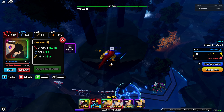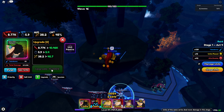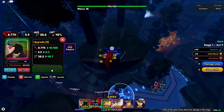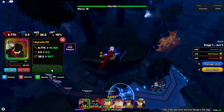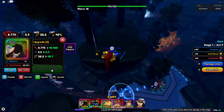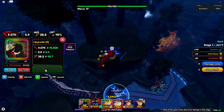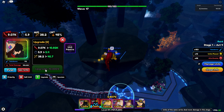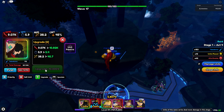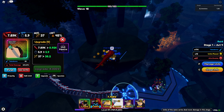I'd also recommend getting Tengen or Akaza, because units from the same map — Demon Slayer characters on this Demon Slayer map — do more damage. I'm doing it with Sun Jin Woo who isn't from this anime, so having a matching unit will make it even easier. We're coming up to the final three waves now. I'm going to upgrade Sun Jin Woo a couple more times to get the Arise ability — one more upgrade and he's got it.